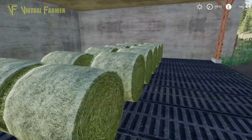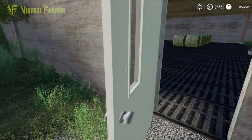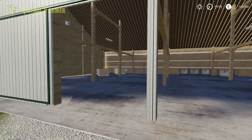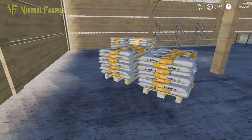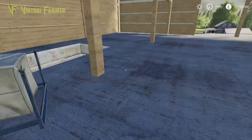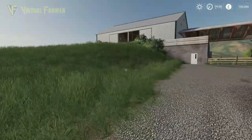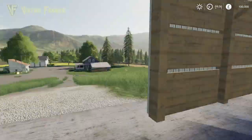I did do a review of this in FS17, and I remember the bales - yeah, so you start off with some bales. There's a nice area around here, there's a lot of nice stuff with this farm. The doors on this barn don't look like they close. Looks like you start with some seeds and some solid fertilizer as well - that's rather nice.